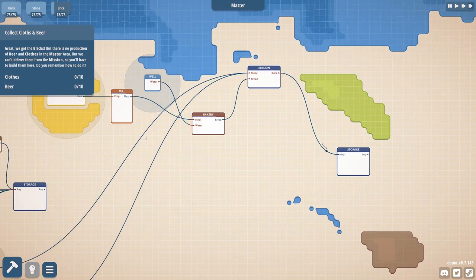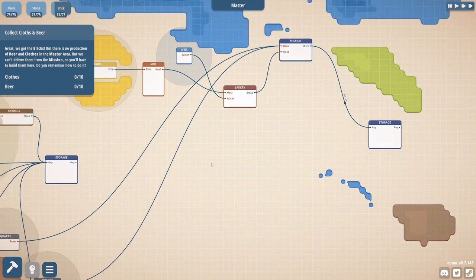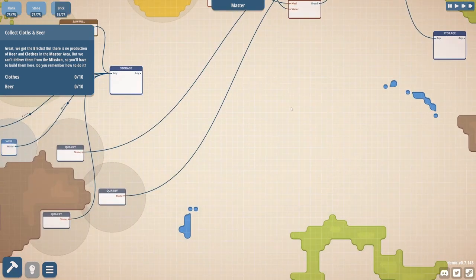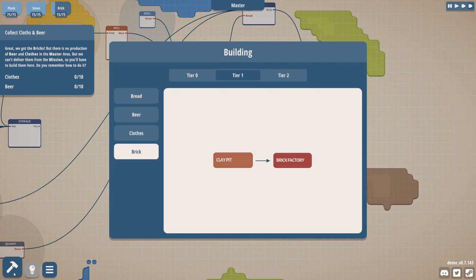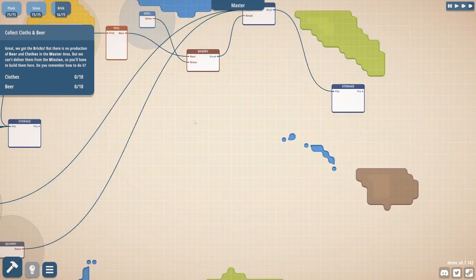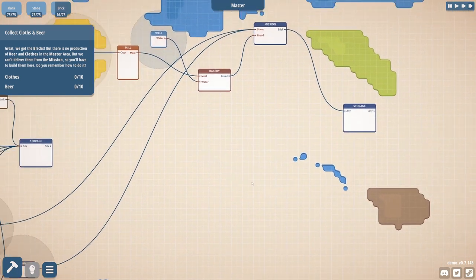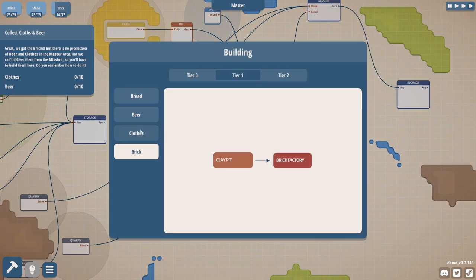This mission mechanic is kind of like the computer chips from LittleBigPlanet — where you could make them big and fit a lot of logic into a very small space. That's what these mission nodes are. I really appreciate that mechanic; I haven't seen it used in many games, so this is really cool. We got bricks, but there's no production of beer and clothes in the master area. We can't deliver them from the mission, so we'll have to build them here.